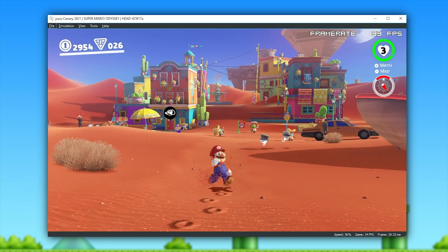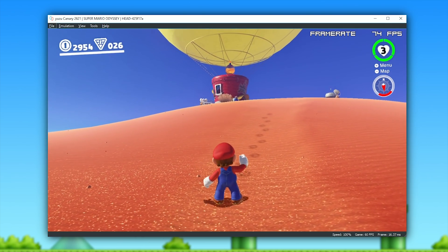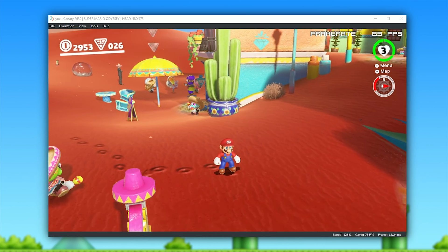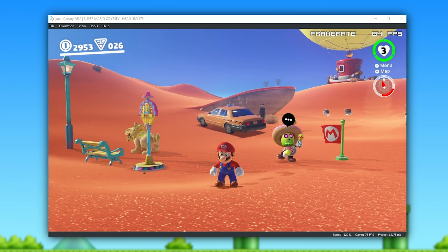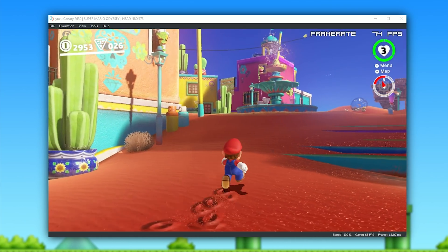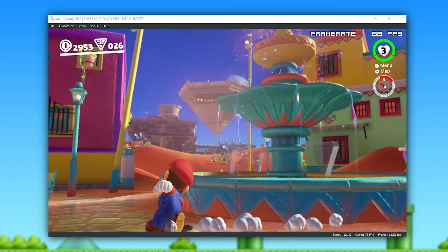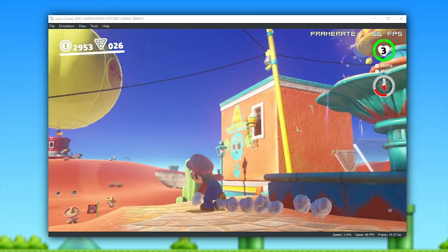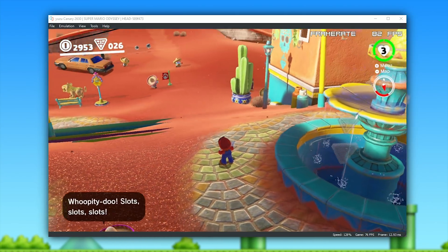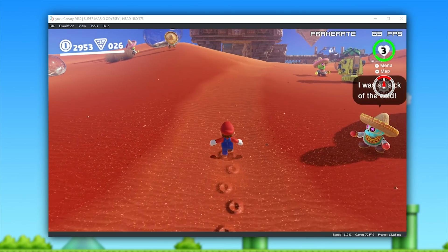The Mario Odyssey gameplay footage you're watching right now is captured using the Canary version just before this new performance PR got added to the emulator. Running the game on my 3700X clocked at 4.3GHz, my performance is pretty decent. But thanks to some cooperative work from developers BlinkHawk and Finks, they've given us a brand new update that absolutely enormously boosts performance in games like Super Mario Odyssey, Bayonetta 2, Pokemon Let's Go, and dozens more. Previously we were only getting around 35 to 42 frames per second in this area, and as you can see, regardless of camera angle, we are getting absolutely unbelievable performance levels now.